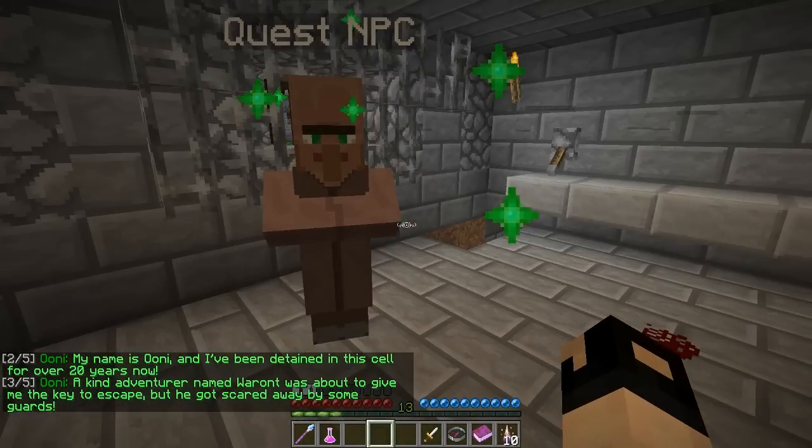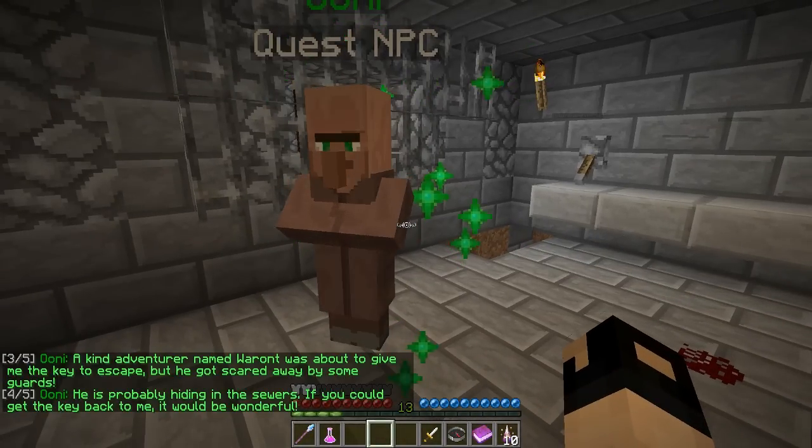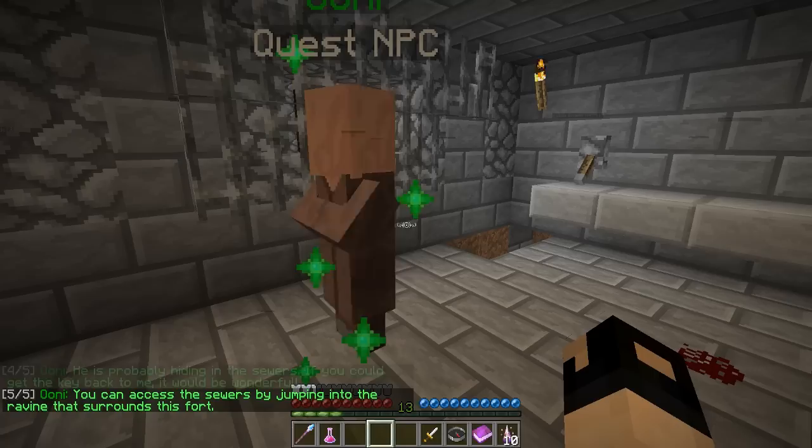You've been in here for 20 years? I could have let you out by pressing that button, bro. Okay, adventure names. He gives me a key to escape, but he got scared away by some guards. He's probably hiding in the sewers - if you could get the key back to me that would be wonderful.